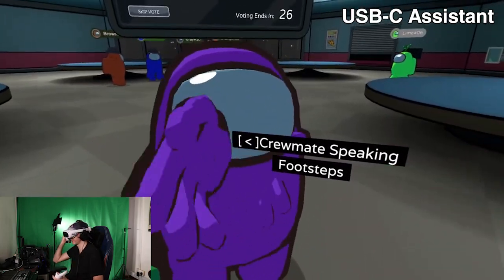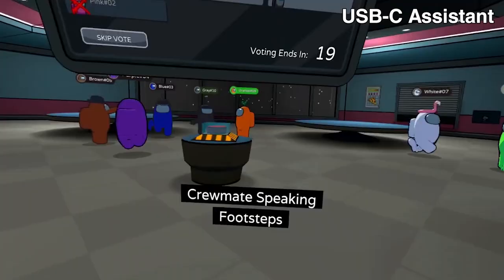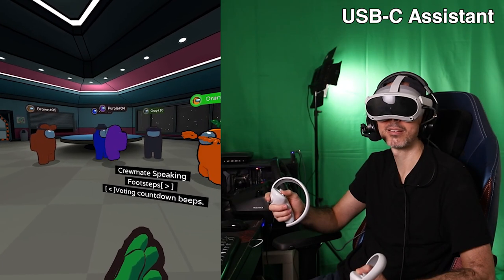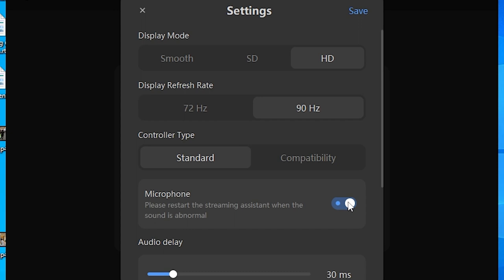I'm happy to report that if you use the free version of the virtual streaming assistant provided by Pico — both the wireless WiFi and USB 3.0 options — the microphone does work and people can hear you. Just make sure you enable the microphone in settings, as it won't work if disabled. You can also adjust the audio delay; I personally leave it at 30 milliseconds, which is fine.